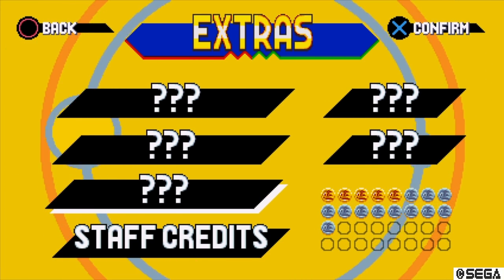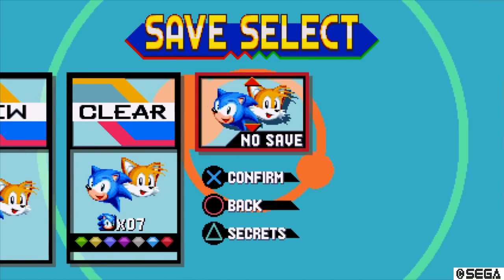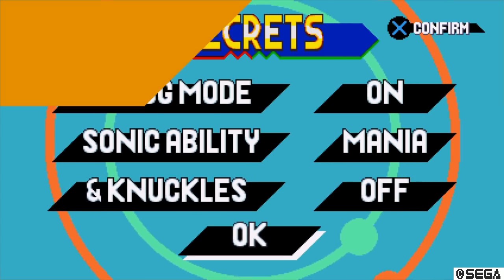You now want to go to mania mode and hover over the no save box and press the W key to access the secrets menu.